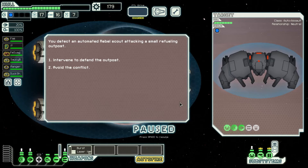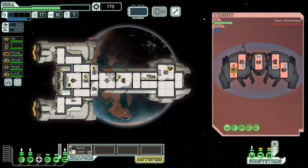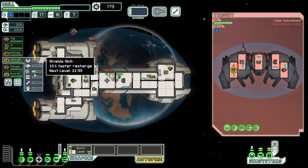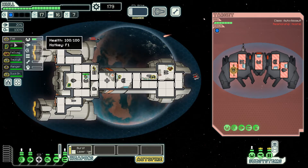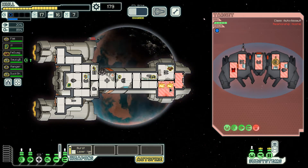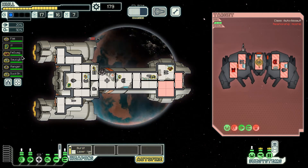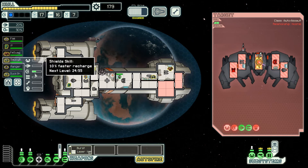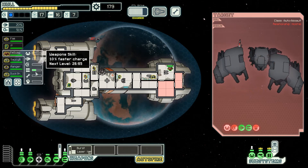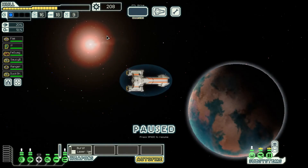You detect an automated rebel scout attacking a small refueling outpost. Obviously we're attacking to save them — that's what it is. I'm going to go for the drone because this one's going to be pretty constantly firing, although Saucy Boy is really leveling up from this. We got a fire — opening doors to the outside to take the oxygen out of this room, which will put out the fire. Shields are down, let's take out the drone. The reason I'm not taking out their weapon is every time he shoots, Saucy Boy levels up in shield usage. Double loot!